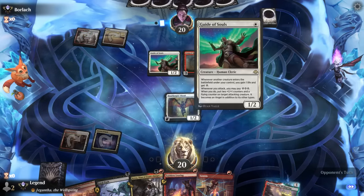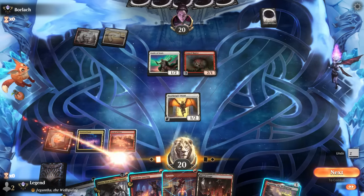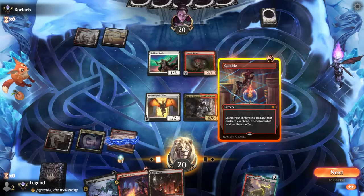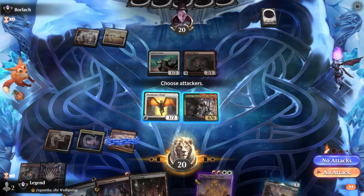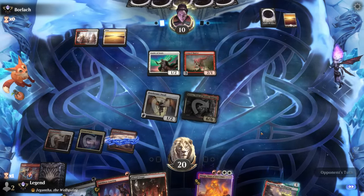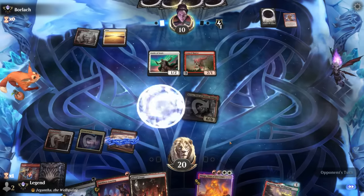At least Thrall will shut down Raptor and Guide of Souls this turn. Hasty Kroxa while we can seems fine. I could still Gamble here and try to get Flage — but we discarded it, so we can still maybe escape it later. Opponent discards, takes three damage plus another seven, already down to ten. They kind of need to deal with Thrall to enable their synergies, but Kroxa is a pretty fast clock. Opponent does have the discharge — let's see if they have more answers.